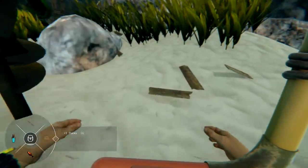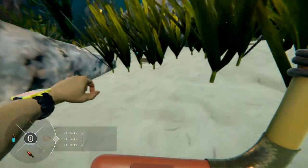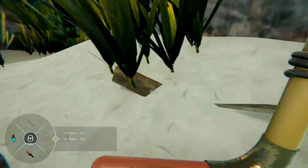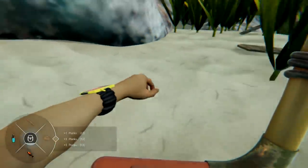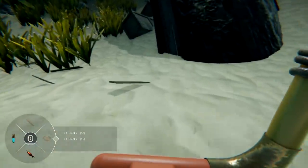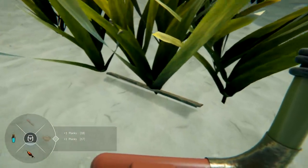All right, let's rock and roll. Let's get ourselves a couple more planks. We have our snorkel and we have our stuff that we need. We're just going to pick up the planks all out and about. We're going to need some of these for a build I want to do on this raft. I do want to build it out and see how far we can go with it.